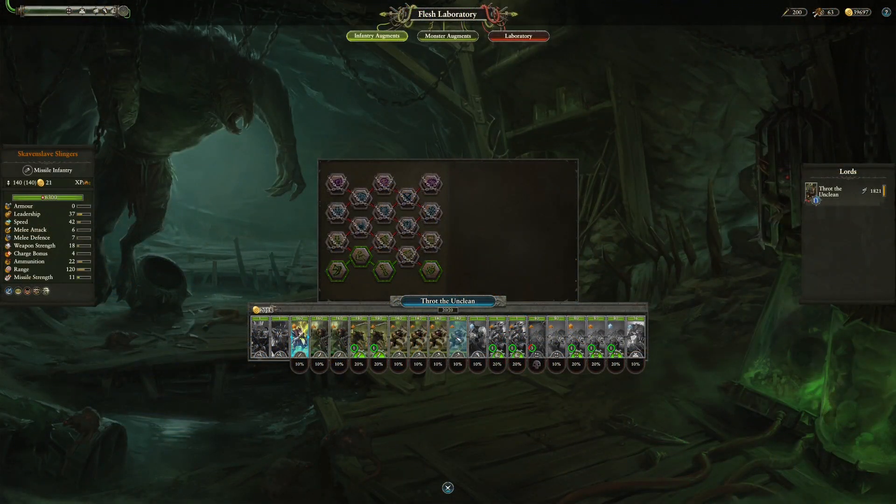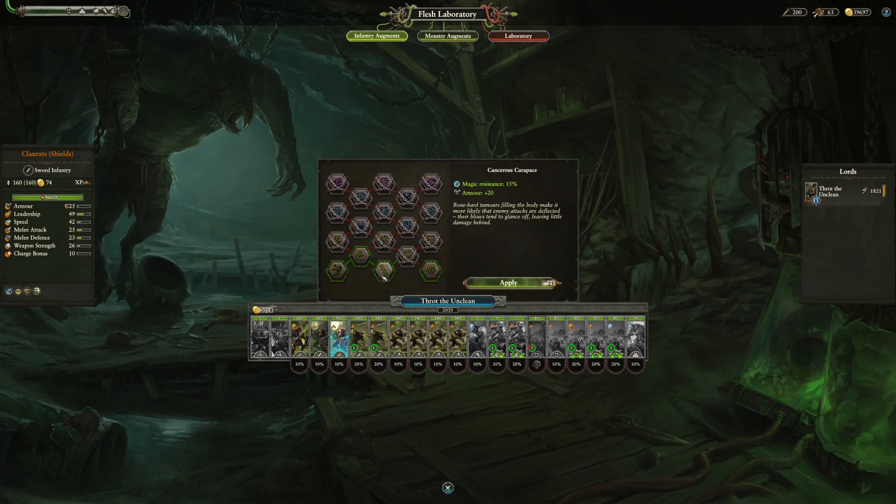Let's look at the upgrade system in Infantry Augmentations, using some Clan Rats as test subjects. There are a variety of different upgrades, but the grand majority are locked behind chains. You'll need to progress your way through the tree — by unlocking the first tier's first and second upgrade, you'll unlock Tier 2's first upgrade, and the only way to unlock every upgrade would be by unlocking everything.